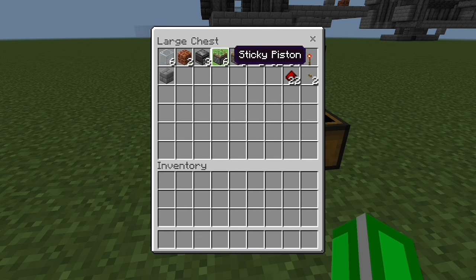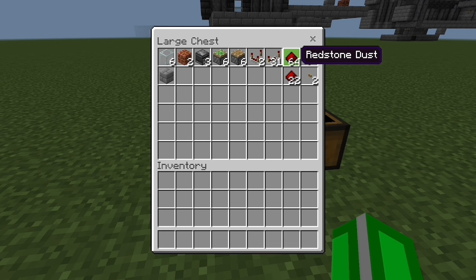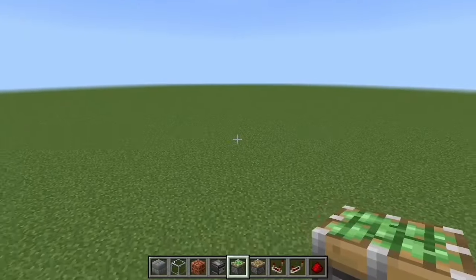You're also going to need three observers, six sticky pistons, six regular pistons, two comparators, 31 repeaters, 86 redstone dust, one redstone torch, and two buttons. That's everything you need for materials.